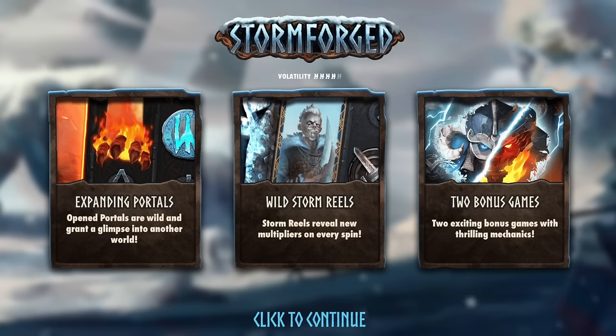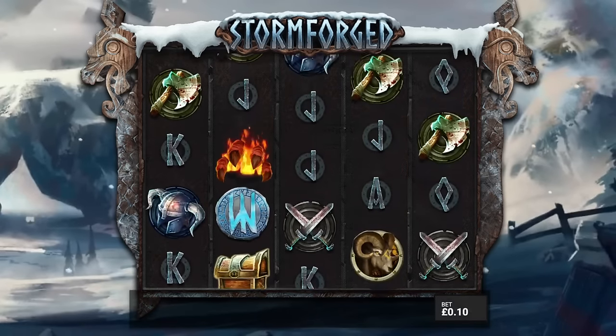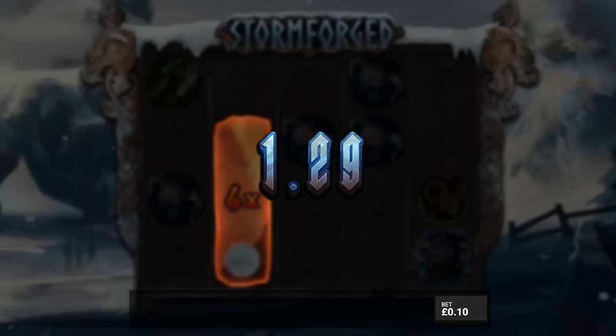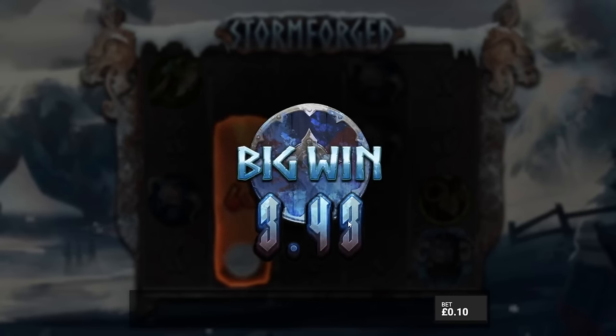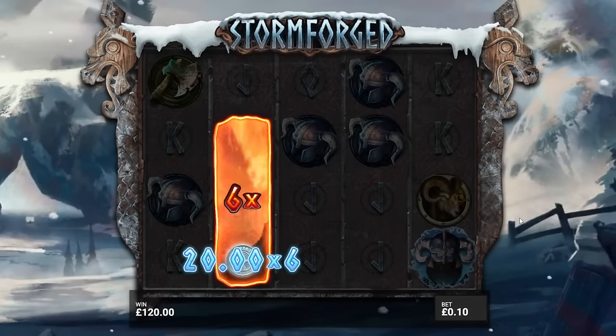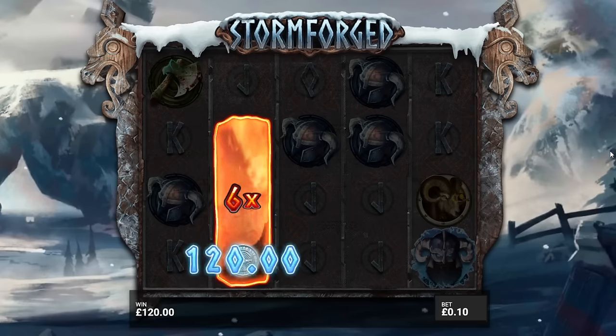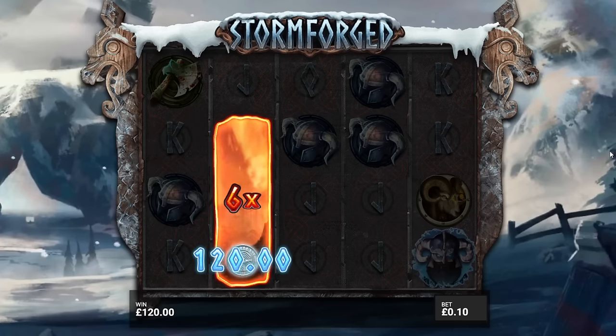First up is DW, who was playing Stormforged — I have not seen this before. Hopefully it all fits on screen. So this is the replay link. Oh my gosh, what the heck was that? And there we go — £120 in one hit! 6x on a £20 win, so £120 just like that on a £10 bet. Well done, DW.